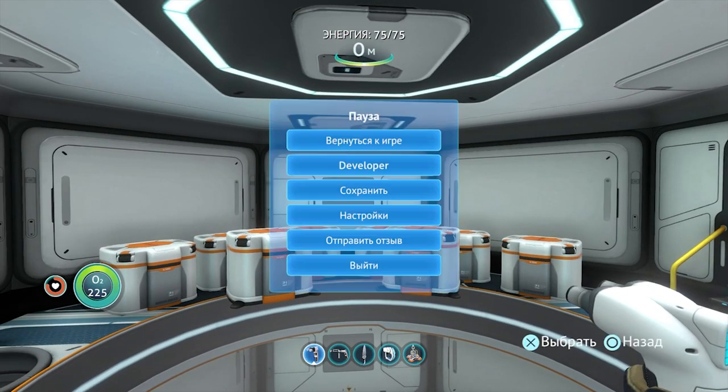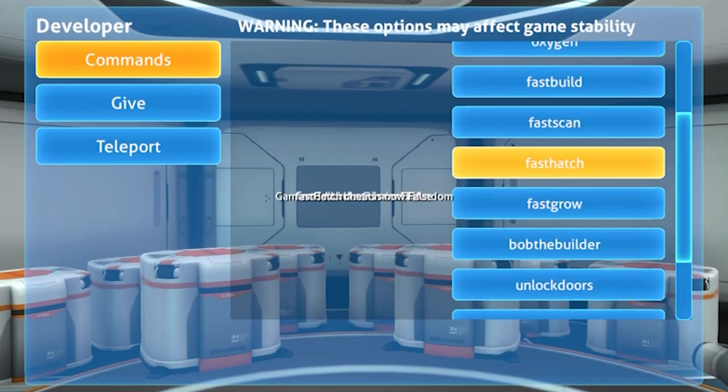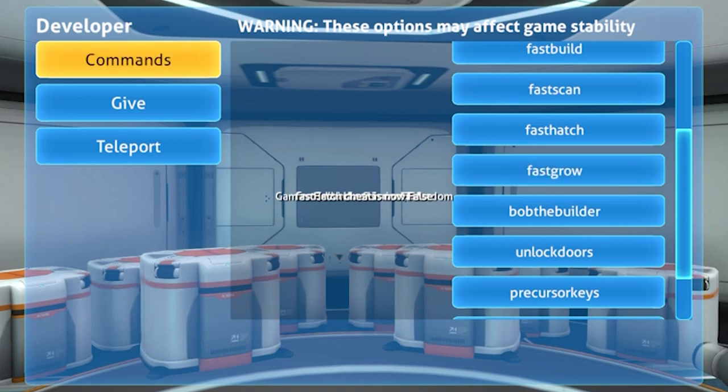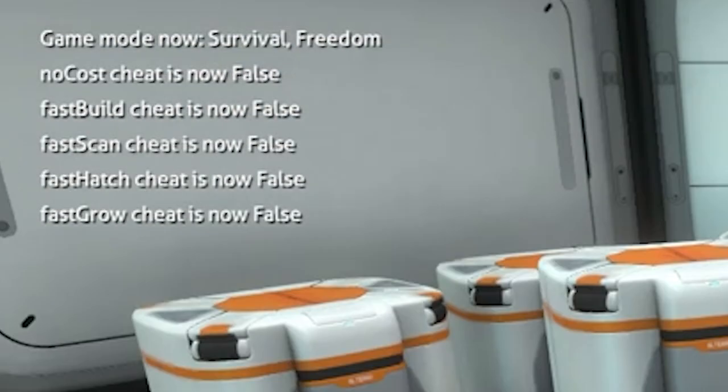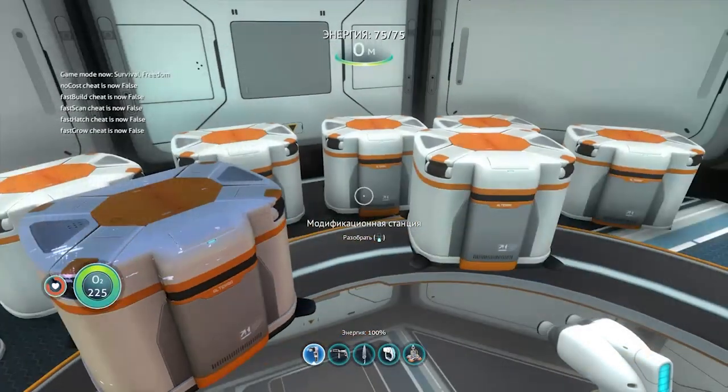А значит, пришло время вырубать читы. Для этого идём в меню разработчиков, в пункт Comments, и выключаем: No Cost, Fast Build, Fast Scan, Fast Hatch, Fast Growth. Если всё правильно сделано, в левом верхнем углу экрана появится уведомление с надписью «Game mode now: Survival Freedom». Ура!